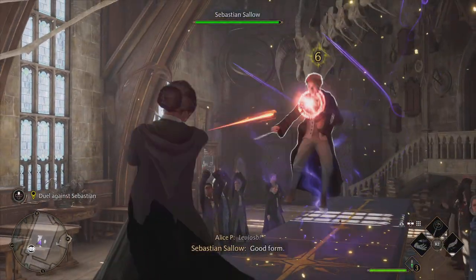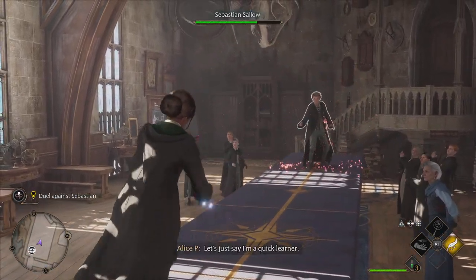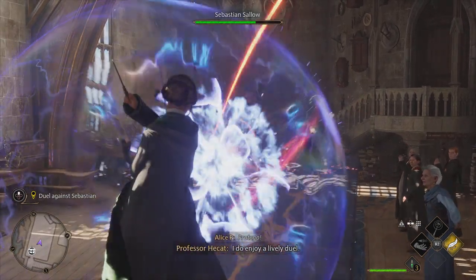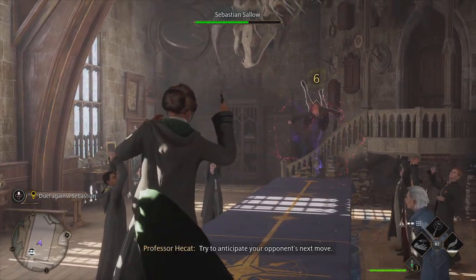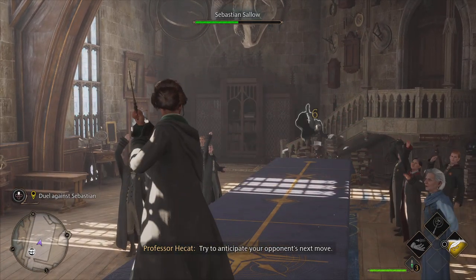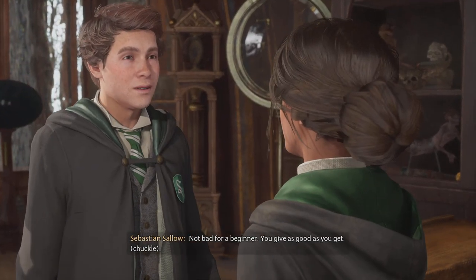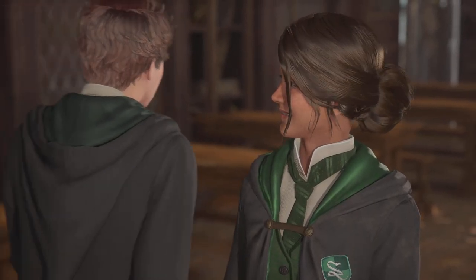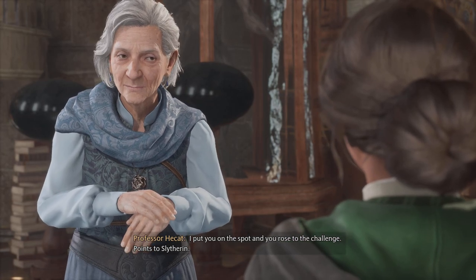This should be the best way to practice — dueling. This should not be your first. Let's just say I'm experienced. I'll bat him — fellow Slytherin! I put you on the spot and you rose to the challenge — points to Slytherin.